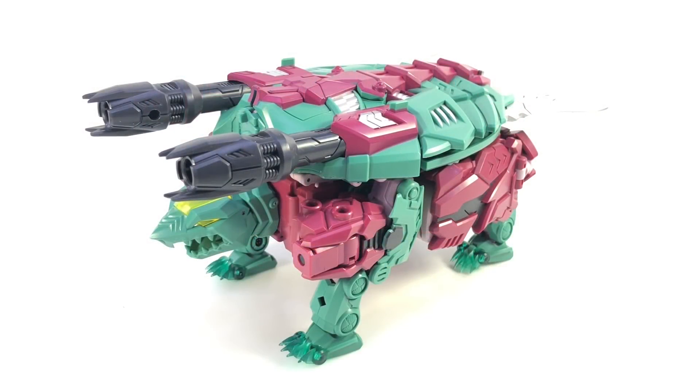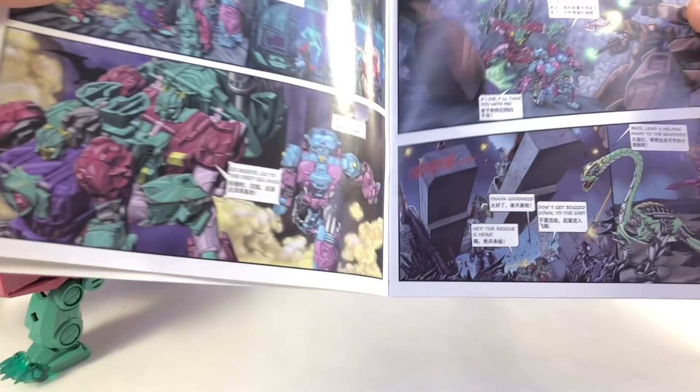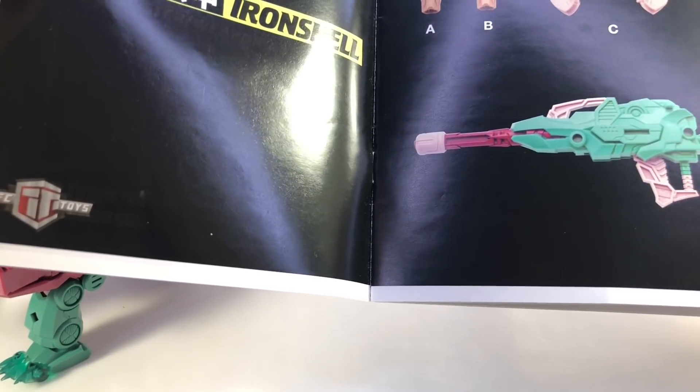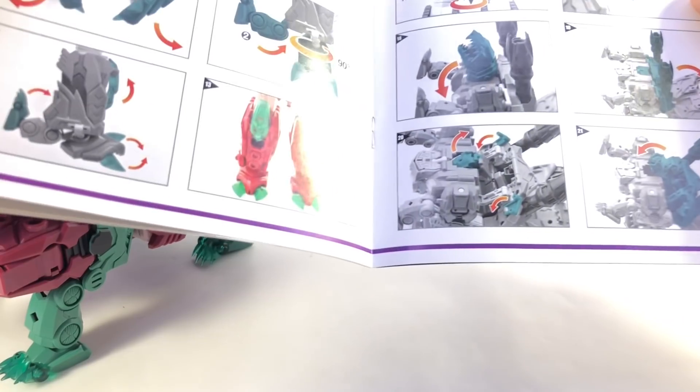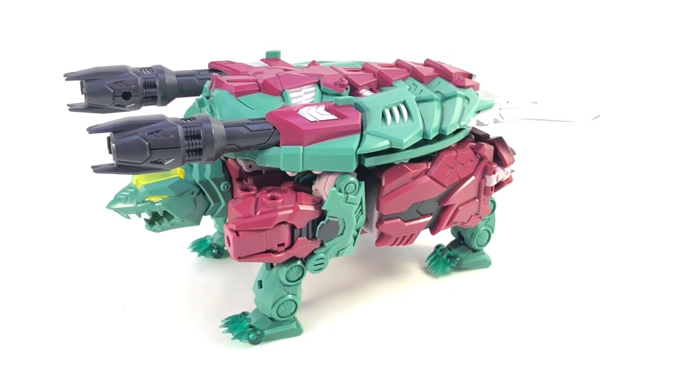Here is the video review for day four of Poseidon Week — the leader Iron Shell, aka Snap Trap. Here he is in his pom-pom gun turtle mode, which is his official name as stated in the manual. He only has a robot mode, alt mode, and torso mode, and the transformation to torso mode is really something I'm looking forward to showing off in the combined video.